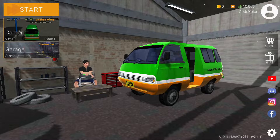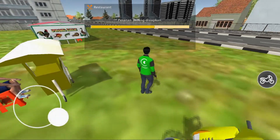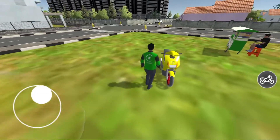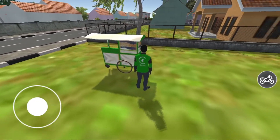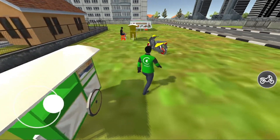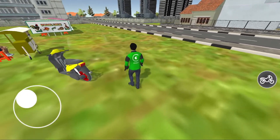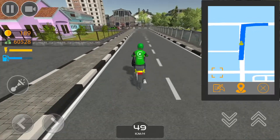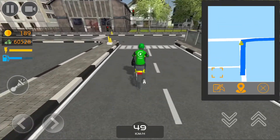Jadi buat teman-teman, kalau mau nyobain connect-in, di game Angkot The Game sekarang udah bisa. Nanti tinggal connect aja ke CDX ID, masukin email, nanti teman-teman dapat kode yang masuk ke email, tinggal dimasukin, udah terconnect. Jadi nanti suatu saat mau di-uninstall karena kepenuhan, terus mau main lagi, itu gak akan dari awal lagi, bisa langsung dilanjut progressnya.